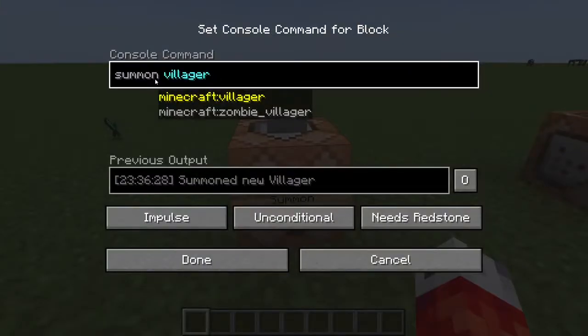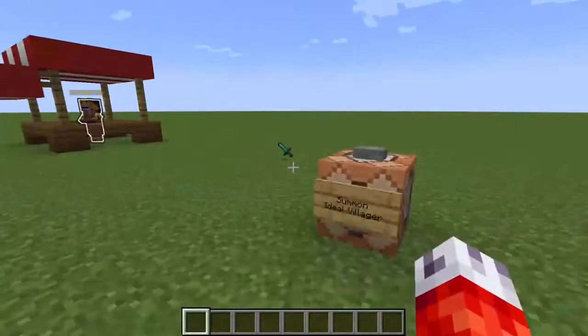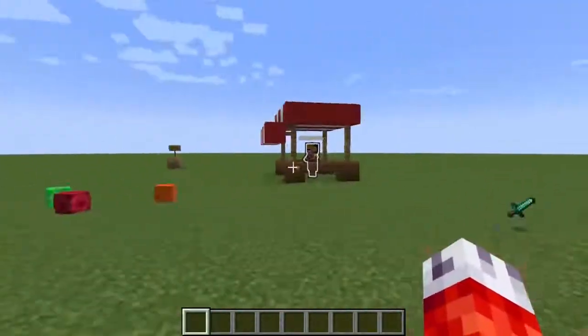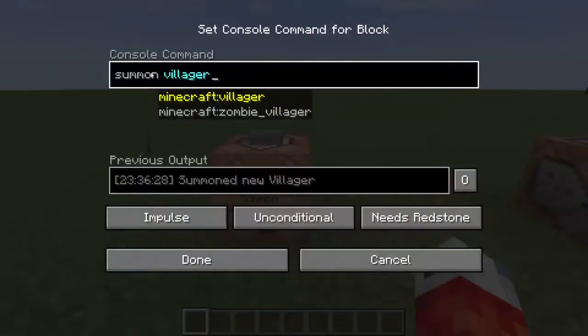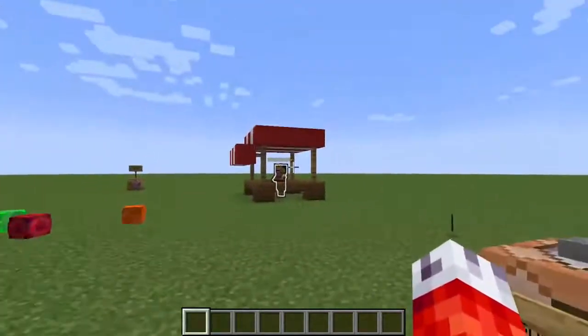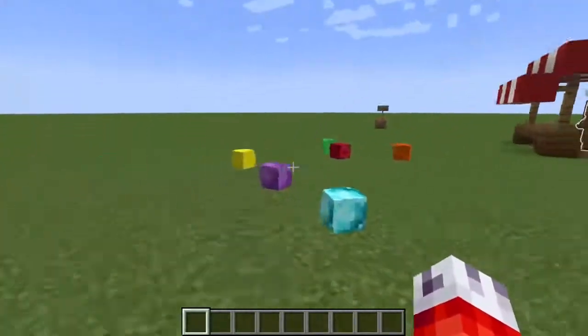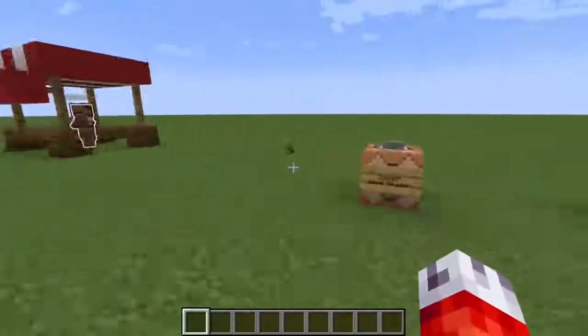If you're not familiar with the summon command in Minecraft, I'm going to be doing a tutorial video on that soon. But just as a quick overview, the summon command allows you to summon any entity in Minecraft, whether that's a mob, an experience orb, an item frame - anything that counts as an entity. What that means is we can also modify what we summon with different tags in Minecraft. That's what we're going to be talking about today - using different tags to summon villagers to our liking so they can sell what we want them to sell, such as these lovely shiny space rocks over here.